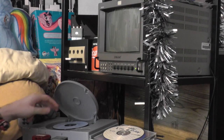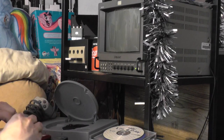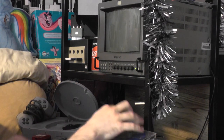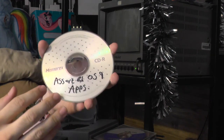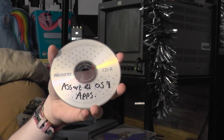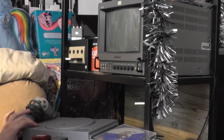That's enough of that. Let's power the console off and try something a little bit different. The next CD I want to try is a burned CD-R. This is just a random disc I had lying around containing Mac OS 9 applications, so I want to see what the PlayStation makes of this. I'm expecting some strange BIOS errors.